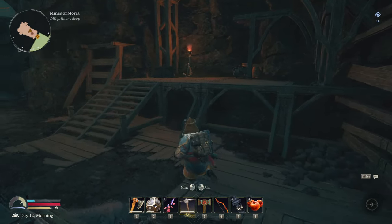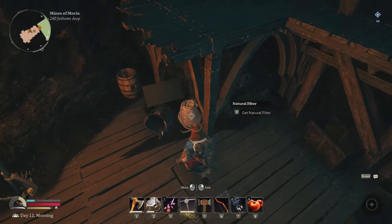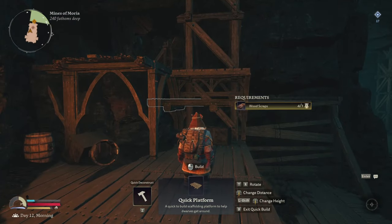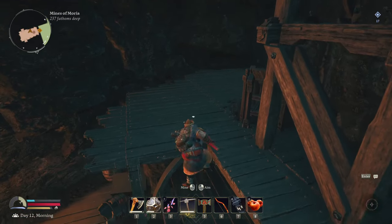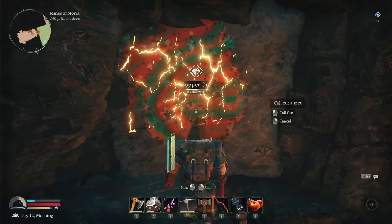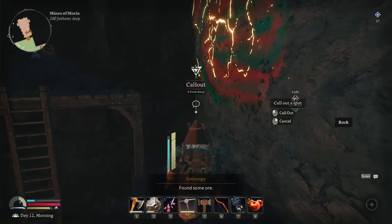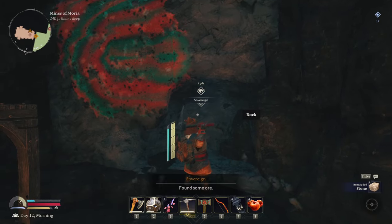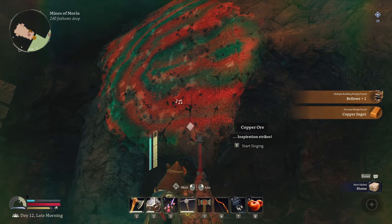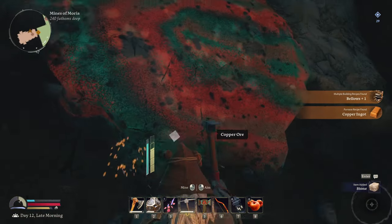We need a lot more stone, so let's go find some. There's natural fiber — we do need that for some of the weapons. We found copper ore — that's exactly something we need! I'm going to mine this out real quick because I need the rock, and we're also going to use it to get the copper. We definitely need copper ingots. We have to make a bellows. I'll be right back in just a moment once I've cleared this out.